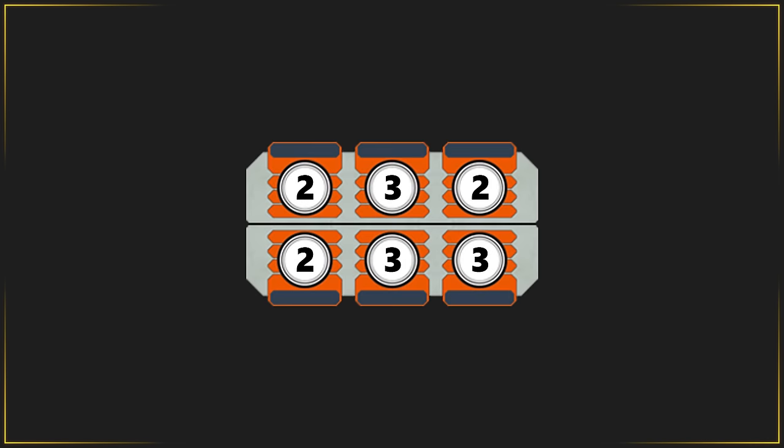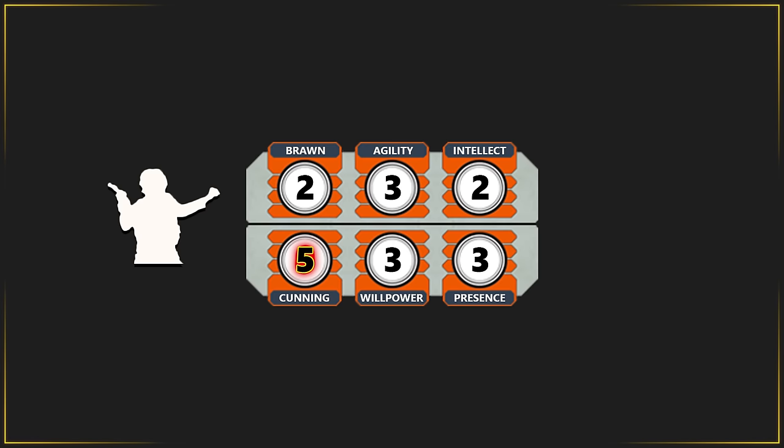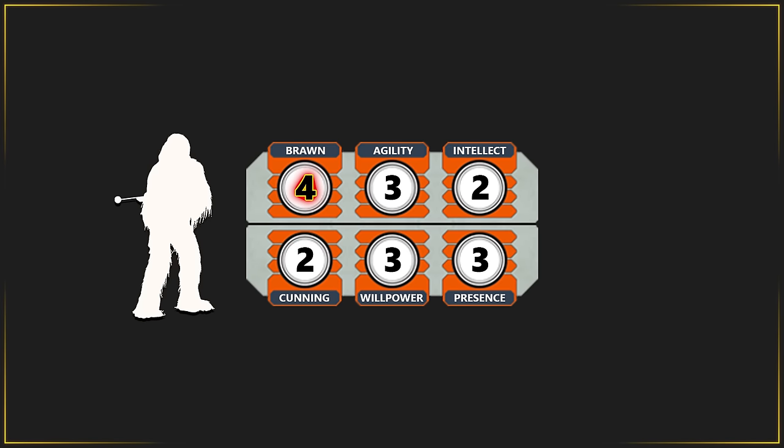Each character has a set of six characteristics: Brawn, Agility, Intellect, Cunning, Willpower, and Presence. The characteristics determine how good someone is at something. A character with five Cunning can talk their way out of most situations, whereas a character with four Brawn may really just enjoy punching things.